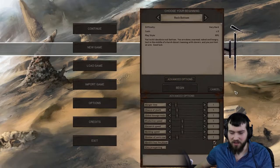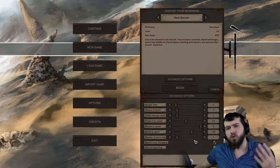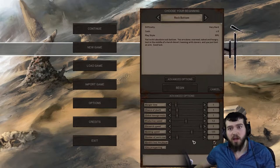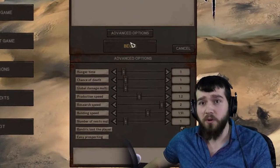I like it. Let's have a look at the advanced settings — basically just up the research, building, and production speed just to keep things going. I think that'll do, just to prevent things from slowing down too much in the later game. We can always change these settings at any time.